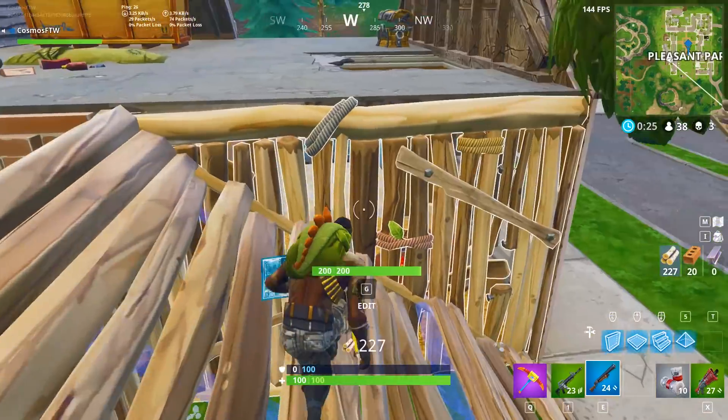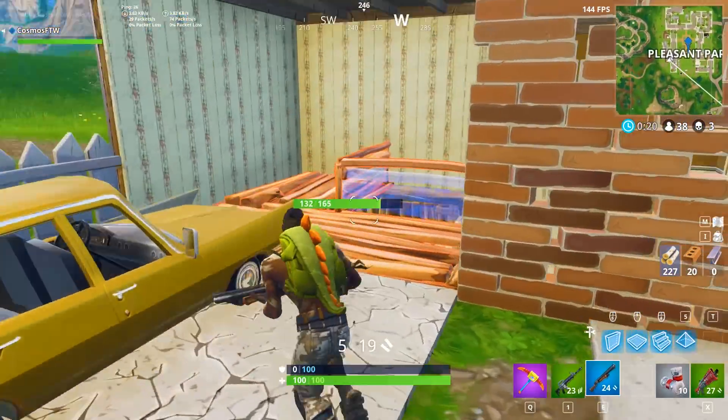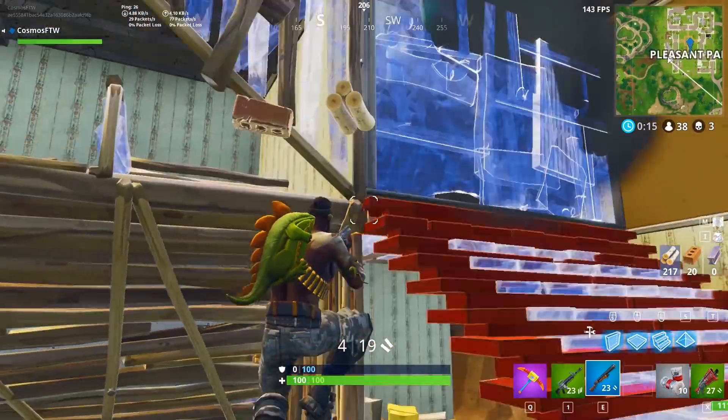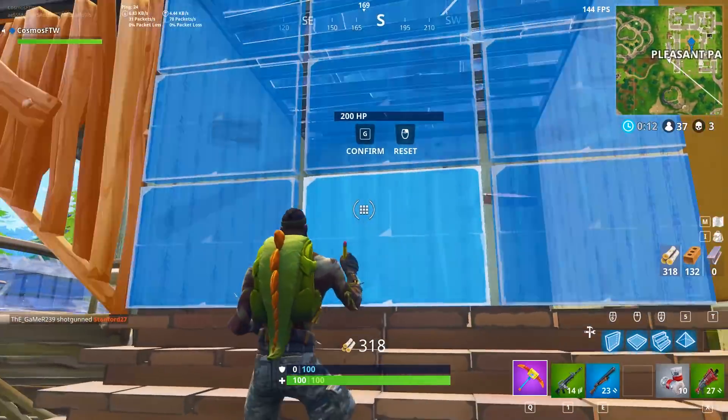If you see someone in a game with this, just watch out because they're always going to be an absolutely insane player. You're just always a god player when you see the Renegade Raider — but especially with the Rex backpack. This is definitely one of the biggest tryhard skin plus back bling combos inside of Fortnite.